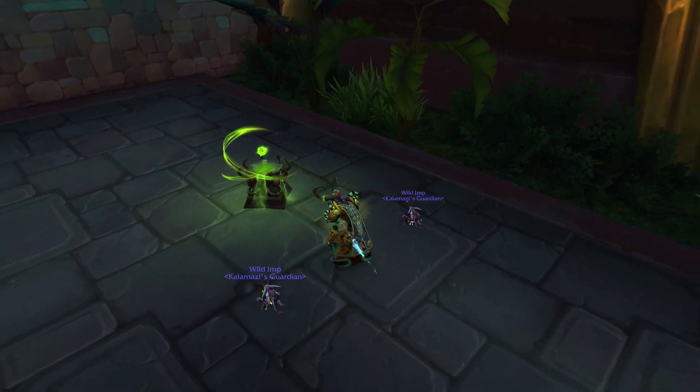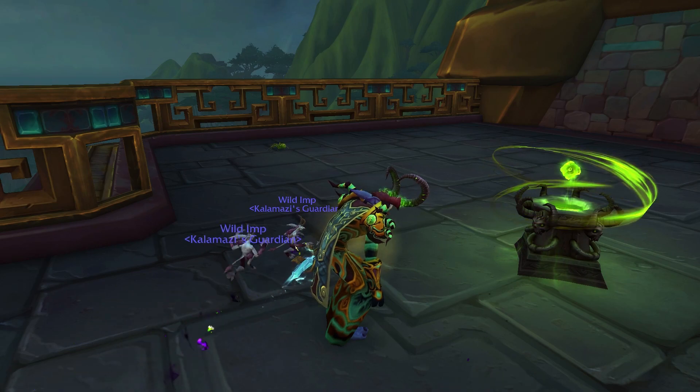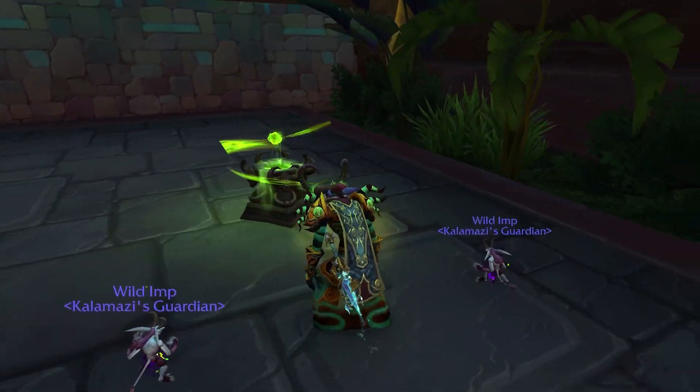I'm really liking the swirling green animations above the soul well, and find it a bit funny but also pretty cool that if you look closely there's an actual hellstone within the soul well itself.